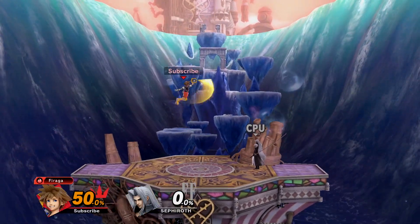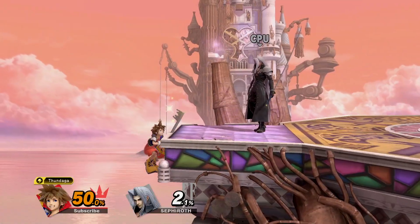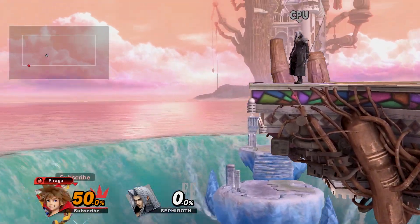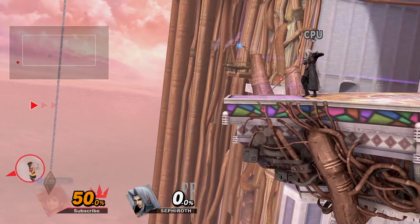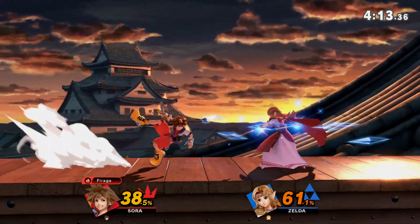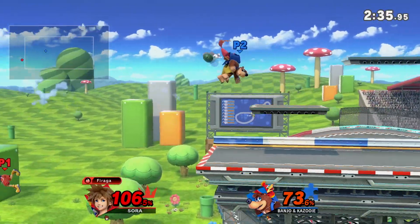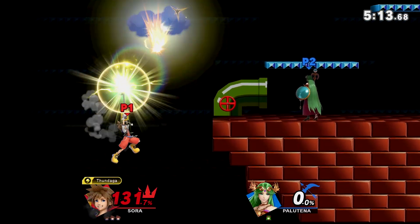Sora has one of the highest double jumps, and his keyblade allows him to shark opponents trying to ledge trap, typically through up air and Thundaga. In addition, he can stall with all three of his neutral specials, and has an up B which cancels into side B if inputted 7 frames after the last hit. What makes Sora offstage so scary is how much ground he can cover with these three options, allowing him to come back from anywhere — whether it's edgeguarding, recovering to the ledge, or simply getting off the ledge.